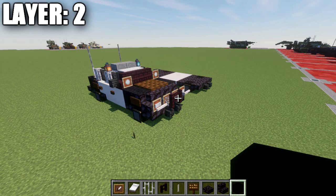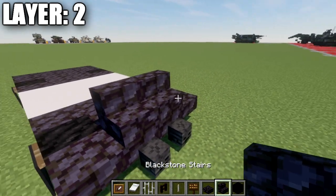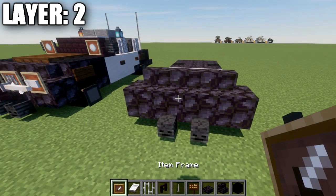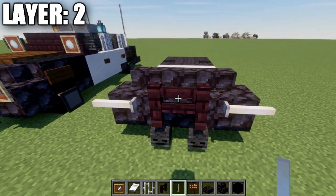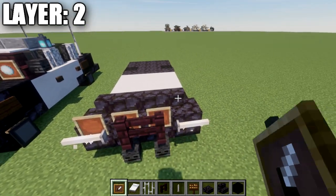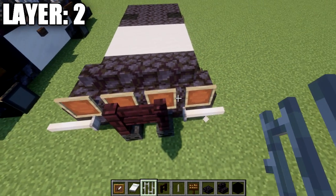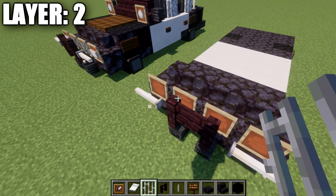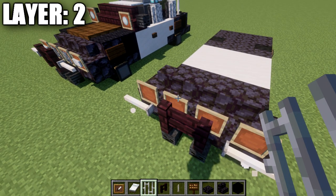Moving into layer number two — we're going to start off by placing down a row of two standard blackstone across, followed by a blackstone corner stair to both sides. We then want to place down two narrow brick fence posts, and an end rod to both sides for the push bar. Now, this depends on what version of Minecraft you're on. If you're on Java Edition, you can place down a row of four iron item frames going across those four stairs. If you're on Bedrock, you're not able to place item frames in the same block space as an air block, so you'll have to go without the item frames or go without the push bar.